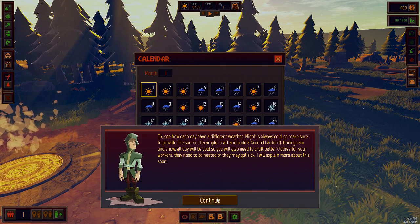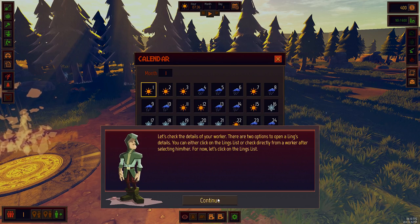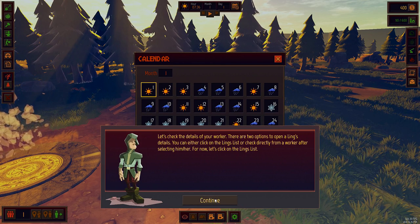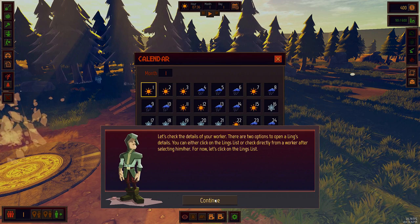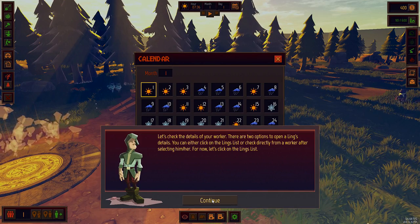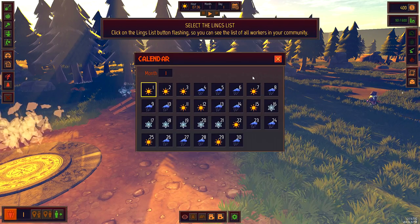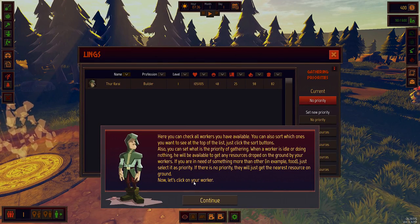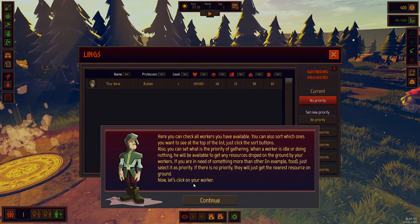They may need to be heated or they may get sick. Let's check the details of your worker. There are two options to open a ling's details - you need to click on the links list or check directly from a worker after selecting them. For now, let's click on the links list. It's down at the bottom here. Let's turn the calendar off. Here you can check all workers you have available and sort which ones you want to see.